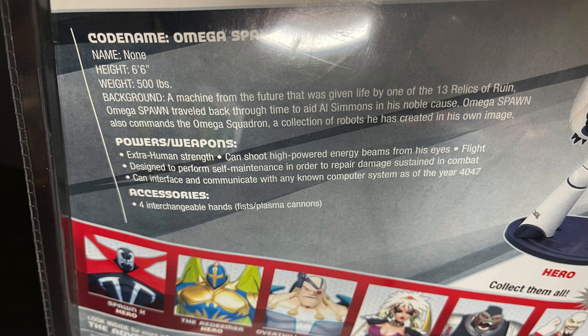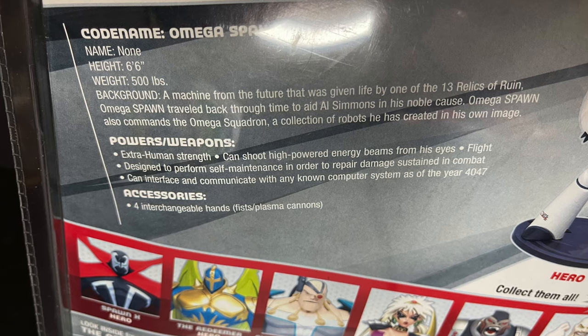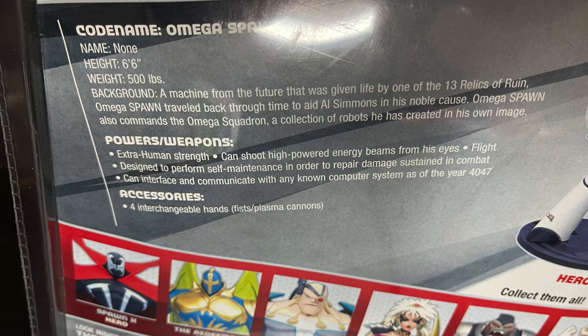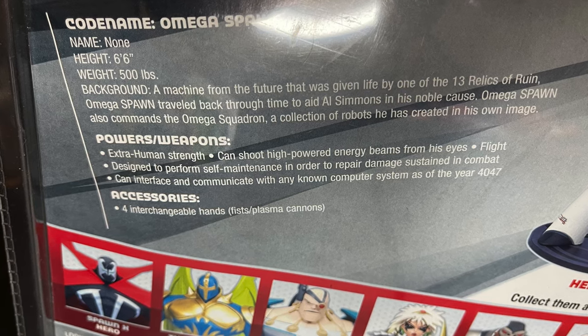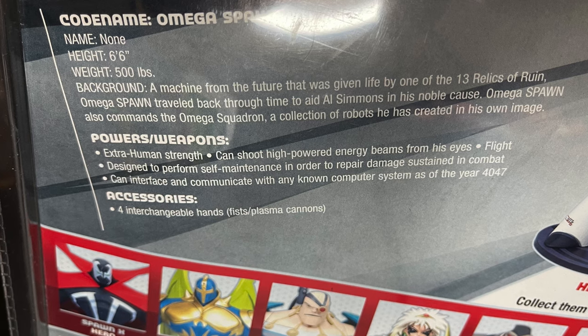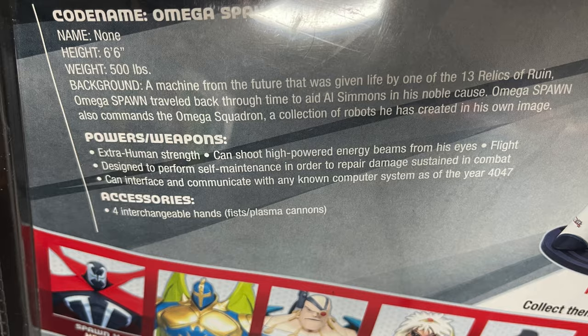Basic background for this guy: he's a machine from the future that was given life by one of the 13 relics of ruin. Omega Spawn traveled back through time to aid Al Simmons in his noble cause. Omega Spawn also commands the Omega Squadron, which is a collection of robots he has created in his own image.